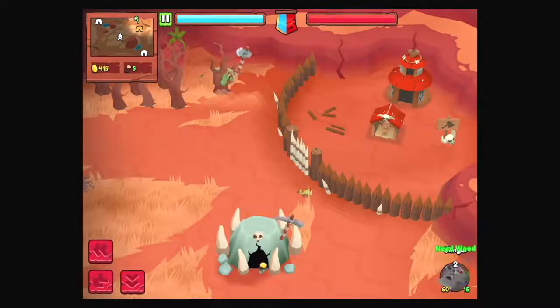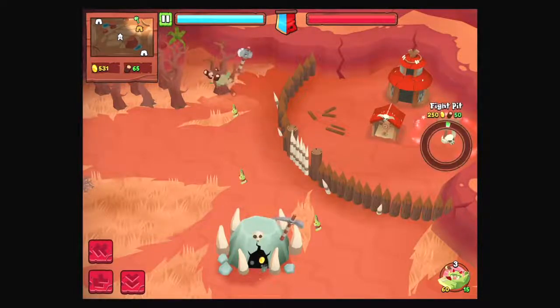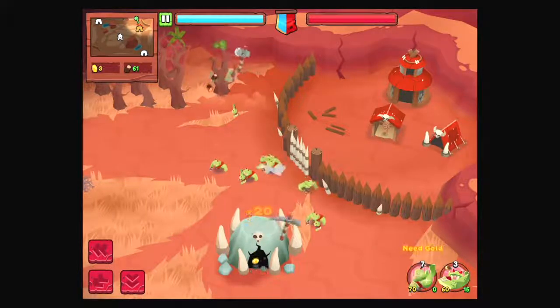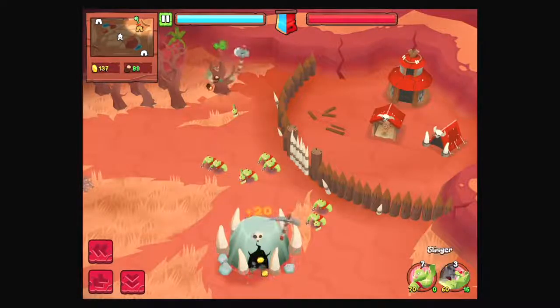Got the slingers out here, we need wood as expected. So most likely we can build this fight pit. Let's get some brutes — they don't actually require wood, so we do want the fight pit first. Good to know. They do cost more money.